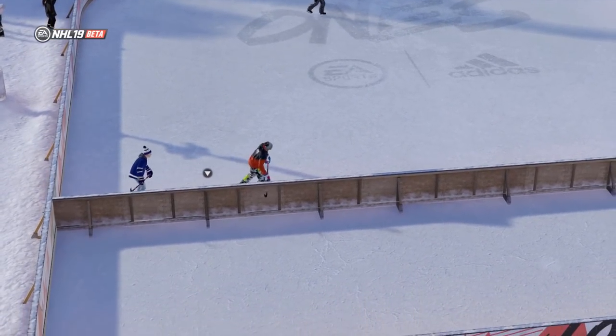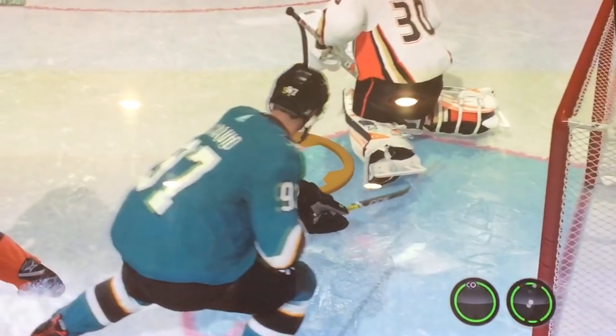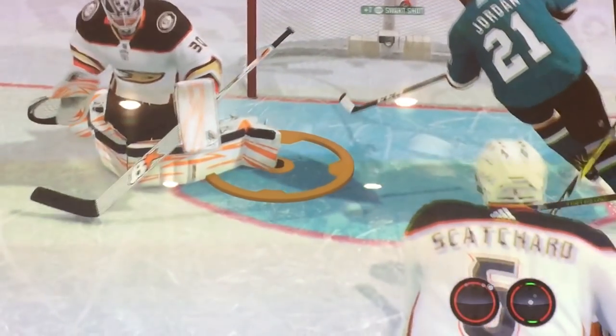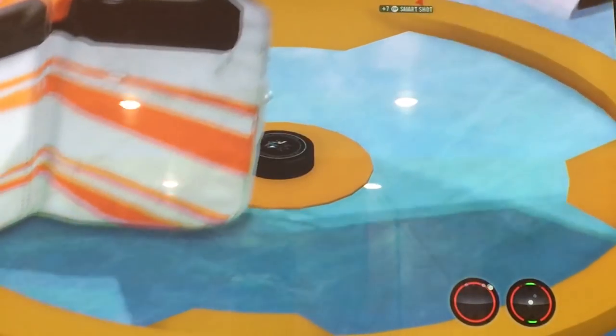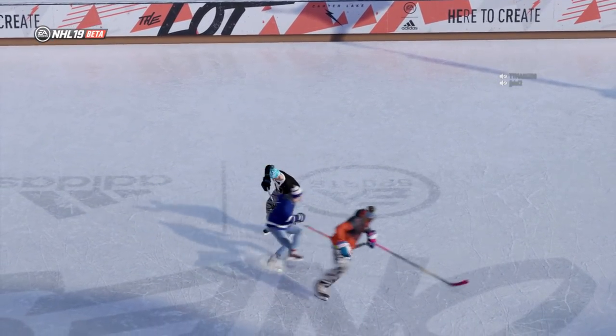Talk about a broken game — look at this. This guy takes the shot, we got a great rebound opportunity. McDavid cannot get to it, but Jordan's there. He's going to take the shot and it hits absolutely nothing and doesn't go in the net. How does that happen? Look — nothing was there to interfere with that puck. Just how?